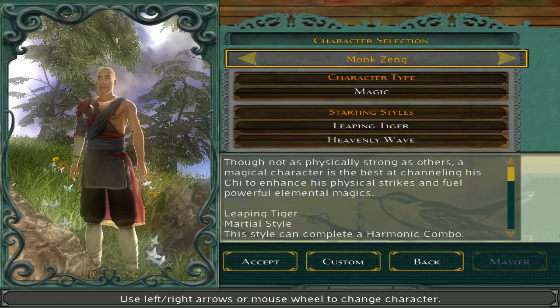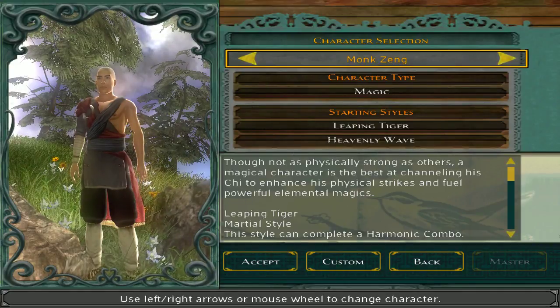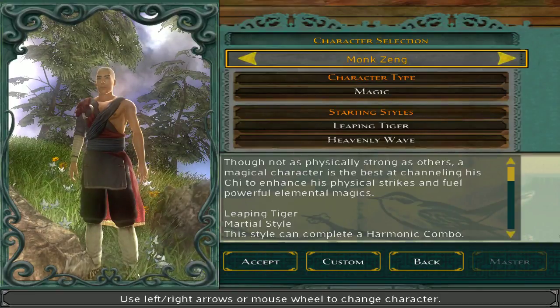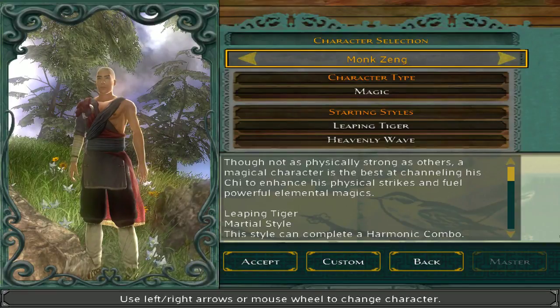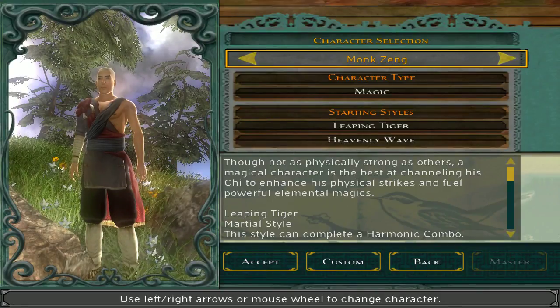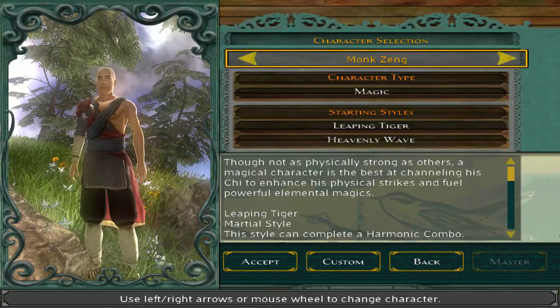Monk Zheng, the one we'll be going with — a somewhat stereotypical Shaolin monk. You can't really see it right now, but on his forehead up by the shaved hair, he's got the six dots. He is the magic character type for male characters, and the only one of those. In the original release, I'm pretty sure none of them were magic based.